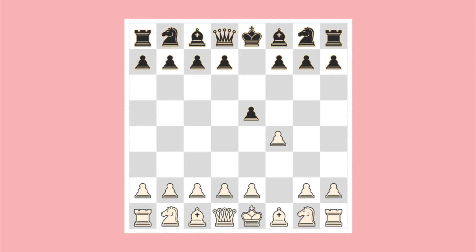One would now expect White to capture the black pawn. Instead, White decides to advance the king's knight pawn one square. As anticipated, Black has captured the pawn.